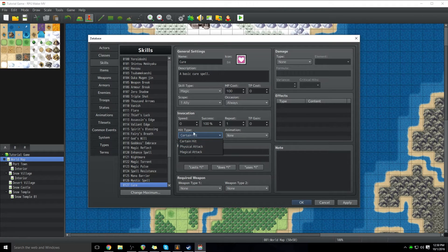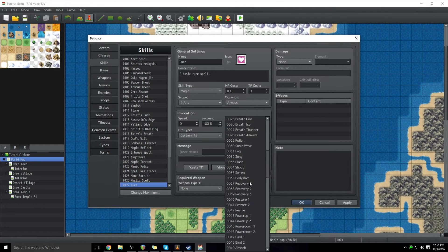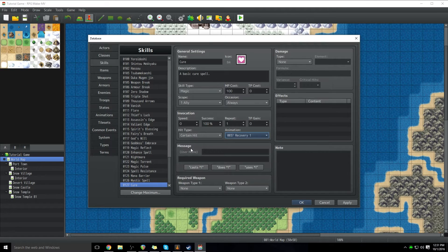Hit type is pretty self-explanatory — it's just what type of hit it is. This goes into whether enemies are immune to physical or magical attacks; they won't be able to be hit, or it's a certain hit — it's guaranteed to hit, unless it fails with the success rate. Animation is just what animation plays when you do it. We're going to go with recovery one. Message is what displays on screen when you use the ability — it will always follow the format of username, so whoever's casting it, and then you type whatever you want, or click these buttons. So it will say whoever's casting it, 'casts,' and then the spell name.